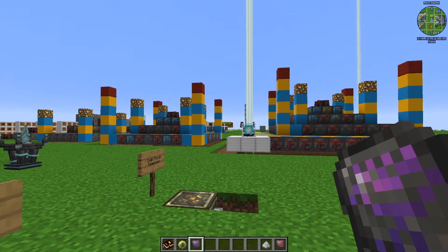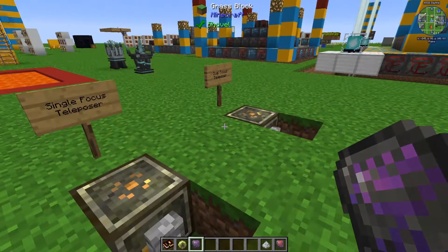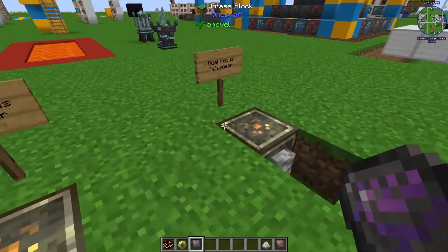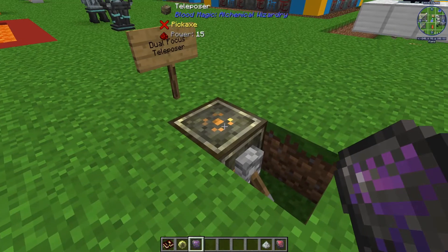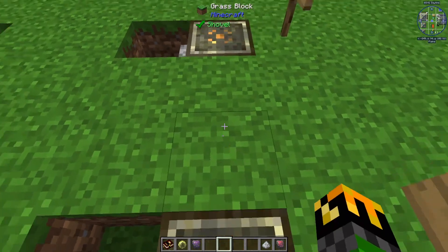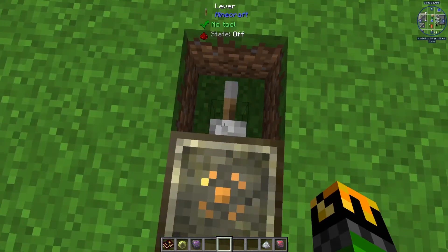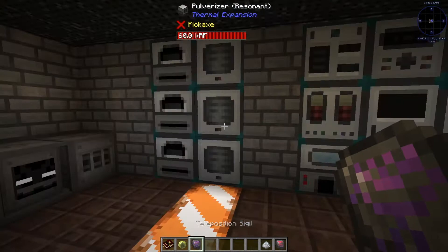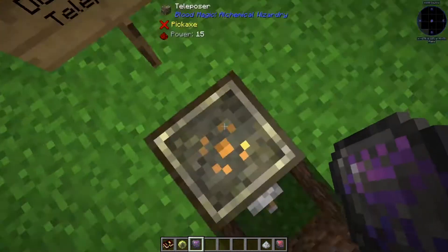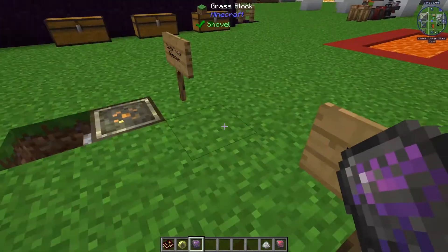After you right-click the sigil to bind it to you, you can link it to any Teleposer to work as a return point. When you activate the sigil by right-clicking, it will teleport you back to your linked home point. So if I make this Dual Focus Teleposer my home point by shift right-clicking, it is now linked. If I travel somewhere and want to head back, I simply activate the sigil and I'm back at my Dual Focus Teleposer.